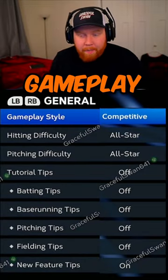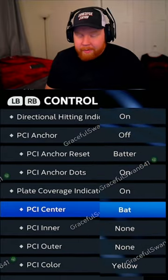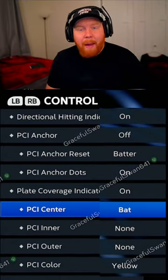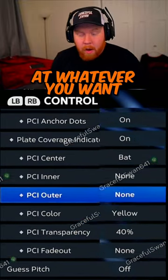Go into Settings, then Gameplay, then go over to Control Offense. Scroll down to the Plate Coverage Indicator — set the center to 'Back,' then set the rest to 'None,' and put the transparency at 40. You can put that at whatever you want.